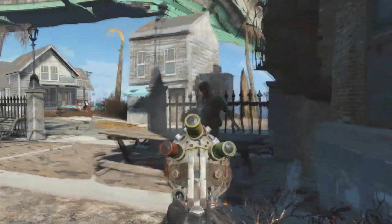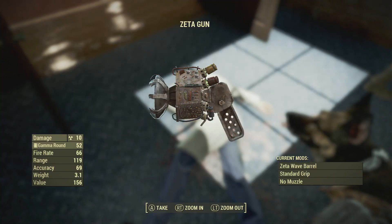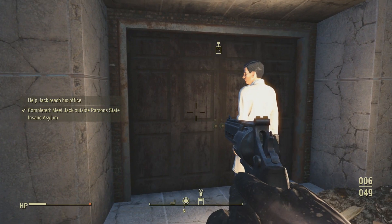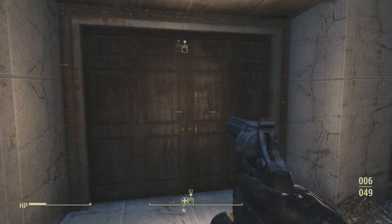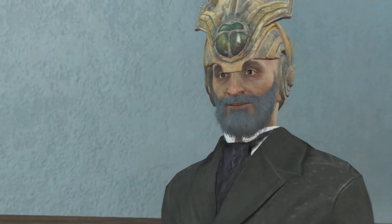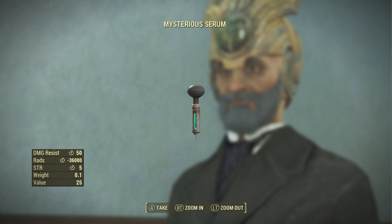So there you guys have it, a little bit of gameplay of the Lorenzo artifact. I'll also be showing you where the zeta gun is, and also I'm gonna be showing you guys alternate endings, how to enter the insane asylum, because you have to go through specific quest lines to get inside.